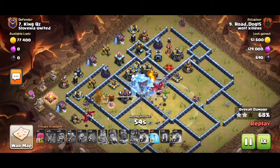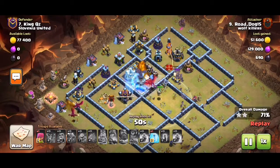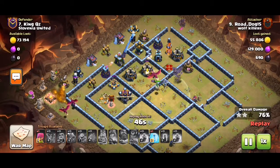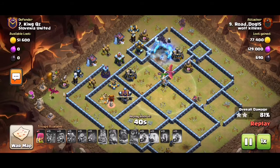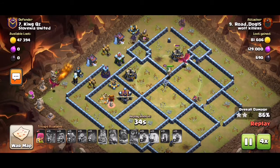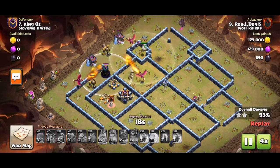The first freeze was good. Scatter shots are down — the only threat left is the two wizard towers. Great freeze on the wizard tower at the top and inferno towers are down. The drags are good enough to clean up this base.